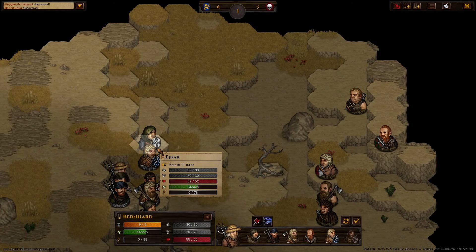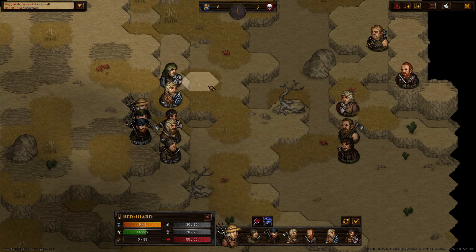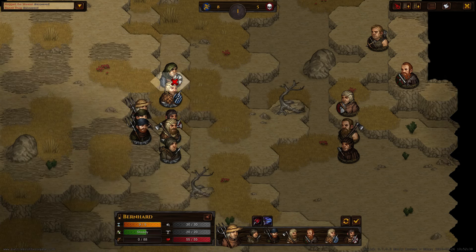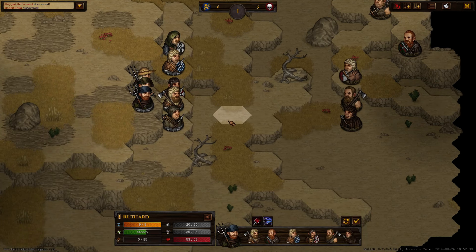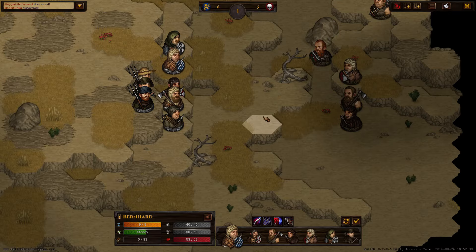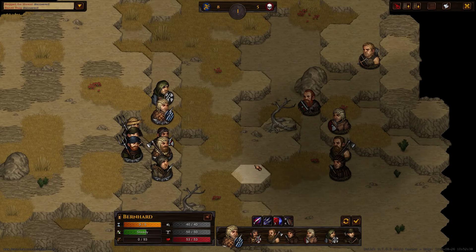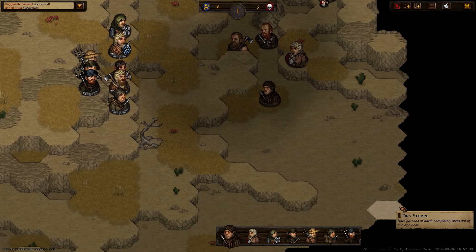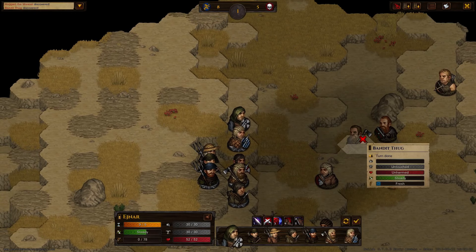He hit the shield. We also changed how shields work — now when an attack misses because of the defensive bonus of a shield, you will see a little animation where the guy blocks the attack with the shield. I think that adds a lot of immersion and makes combat much more interesting to watch. Before that your guys would just swing through the air when missing, which made them look really stupid. I want them to advance more — they're holding back a little, trying to circle me.